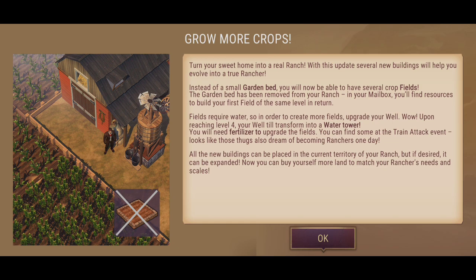Fields require water, so in order to create more fields, upgrade your well. Upon reaching level four, your well will transform into a water tower. You'll need fertilizers to upgrade the fields — you can find some at the train attack event. So it's going to be a slowed-down progression in order for you to get upgrades for your crops and fields. All the new buildings can be placed in the current territory of your ranch, but if desired, it can be expanded.